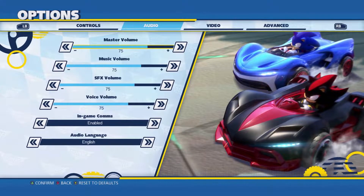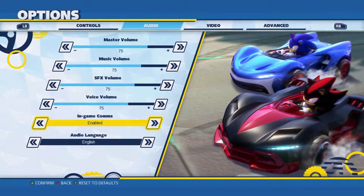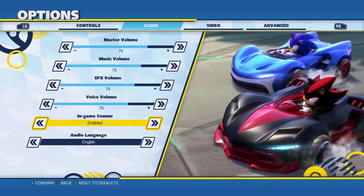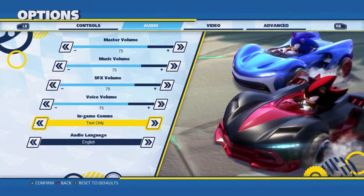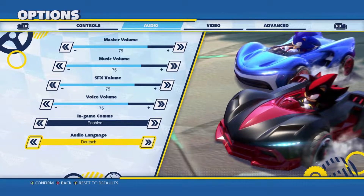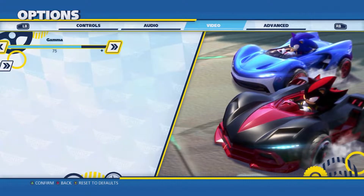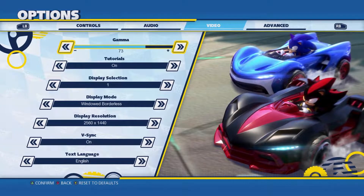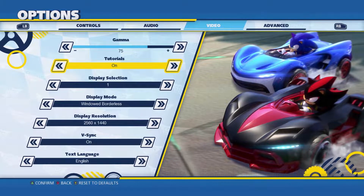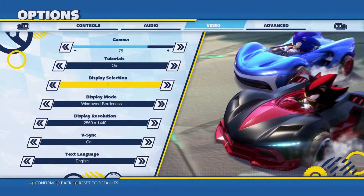Audio has multiple volume sliders, which is nice. You can also turn off in-game comms — characters constantly talk about what they're doing and make little quips when they get hit. I personally like it because it gives gameplay information too. But you can set it to text only or completely disable it. Audio language gives a nice selection including English and Japanese. You also get video settings with gamma controls, and tutorials — little props that show up in the loading screen — which aren't too intrusive.